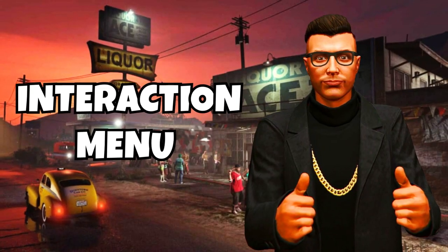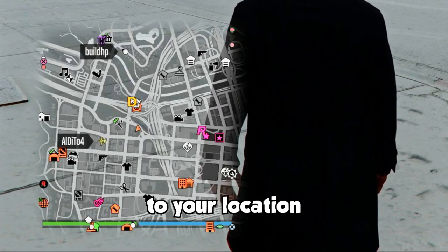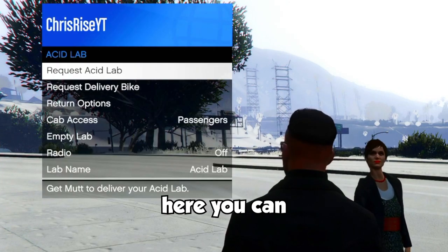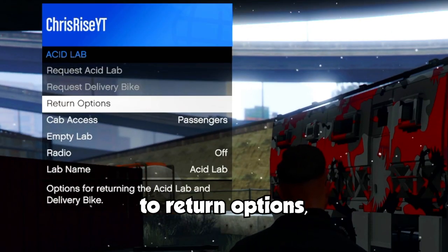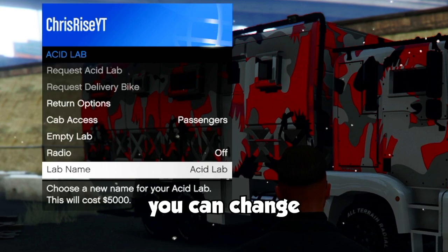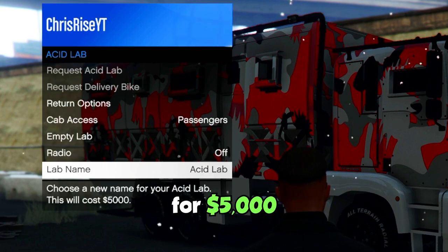And this brings us to the Interaction Menu. You can call over the Acid Lab to your location by going to your Interaction Menu, selecting Services, and selecting Acid Lab. Here you can request your Acid Lab as well as your delivery bike. If you come to Return Options, you can also send both vehicles back to the Freak Shop. And right down here under Lab Name, you can change the name of your Acid Lab for $5,000.